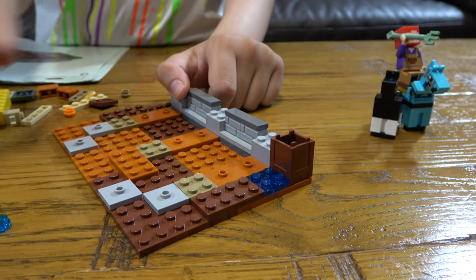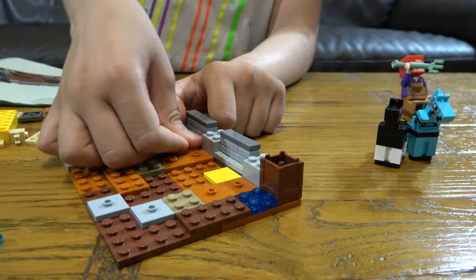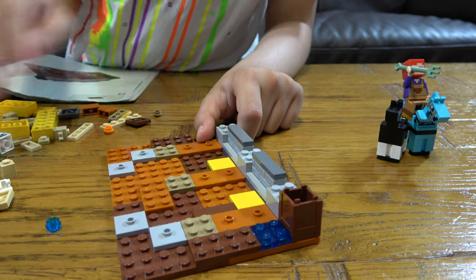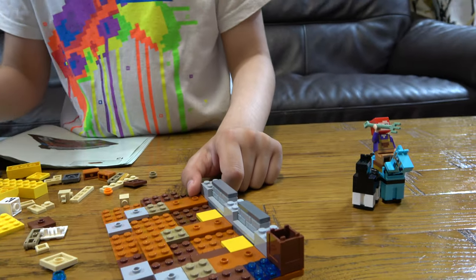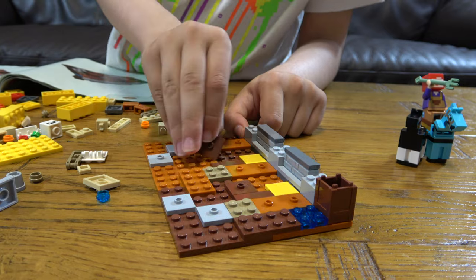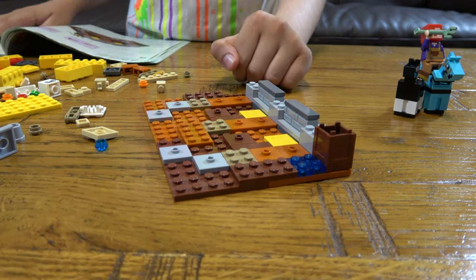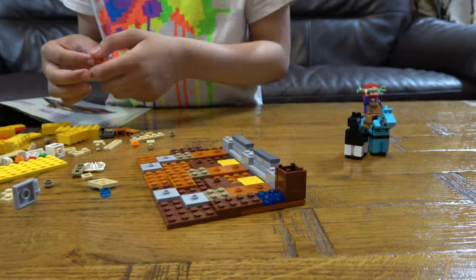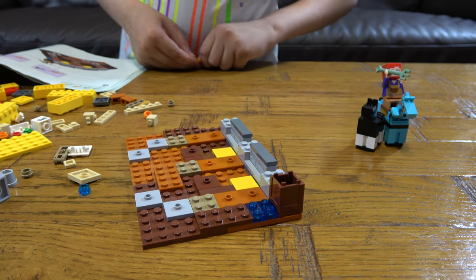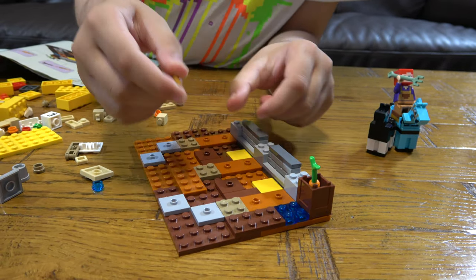Next we get two of these — place one here and then the other one here. Place two of them, and then two of these. Next we make a golden carrot and a regular carrot — so the carrot and this, like this. We're gonna place it there. This and the golden carrot goes there.